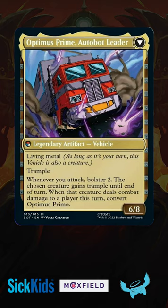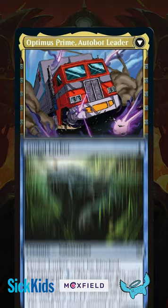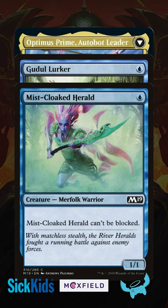So who better for Optimus to lead than a band of tiny warriors? In particular, unblockable creatures like Gudul Lurker or Miscloaked Herald, which can turn into real unblockable threats fast when the bolster counters pile up.